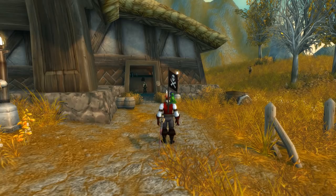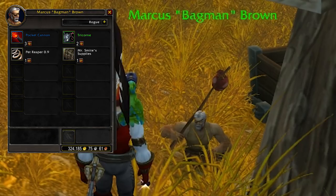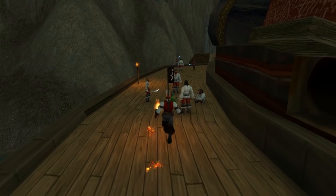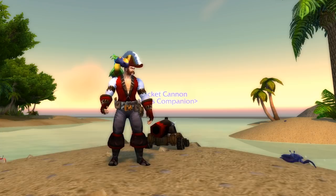One of the best places to get pirate-themed pets is in the Deadmines, located in the southern portion of Westfall. Run around behind the building by the entrance and talk to the homeless man to do a weekly quest where you go pet battle in the Deadmines. You get a coin which allows you to buy things like a pocket cannon and a rat in a tricorn hat. If you're not a fan of pet battling, just kill pirates on the final ship in the dungeon until they drop a parrot.